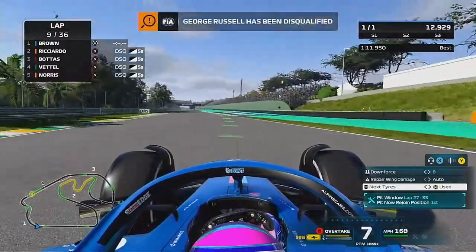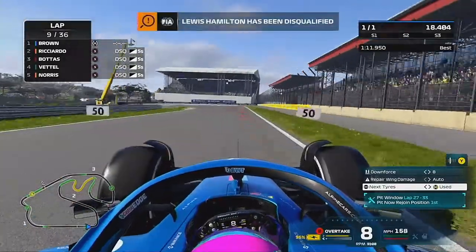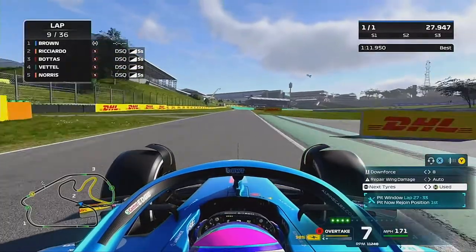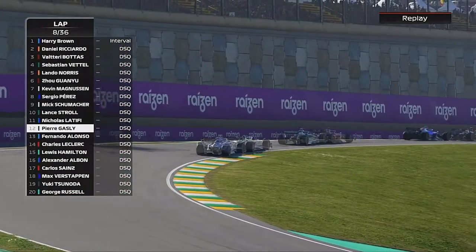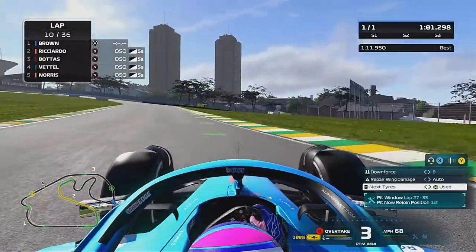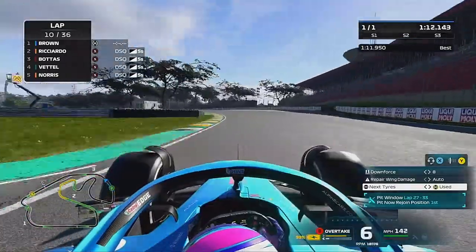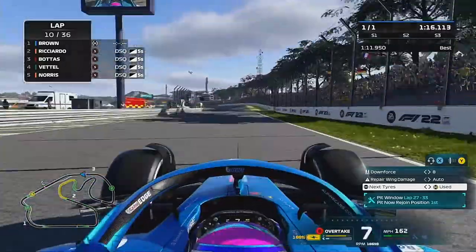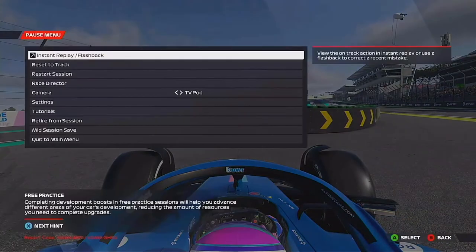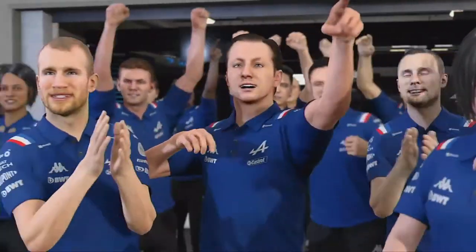Now what do we do? There are a lot of laps to go — we're on lap 9 of 36. We could carry on and get our first ever win if we wanted to. But everyone is still going around the track, all ghosted, disqualified but still circulating. I decided at the end of lap 10 that this isn't how I want to win my first Grand Prix. Yes, it's an easy win, but I don't want to do that many laps on my own. If I'm going to win a race I want to fight for it.